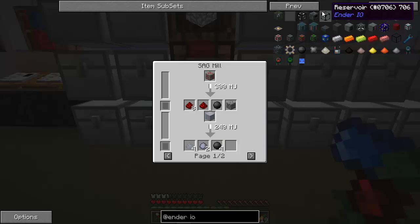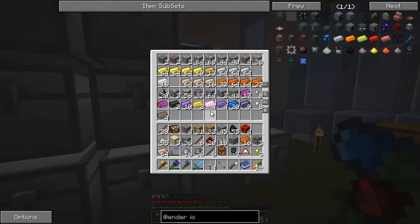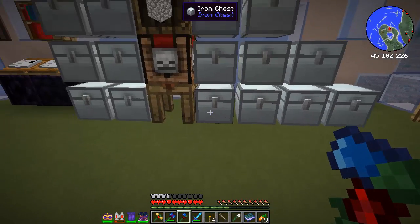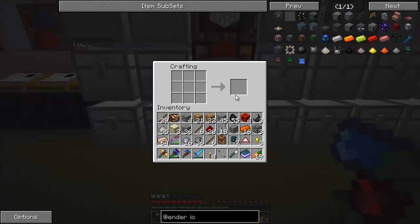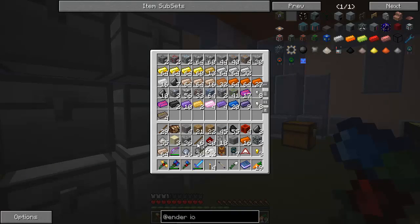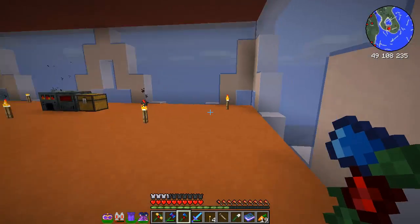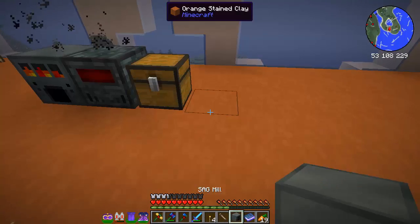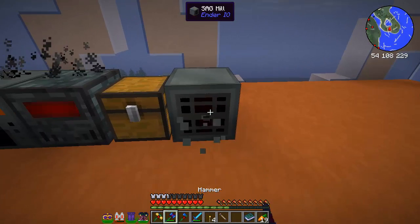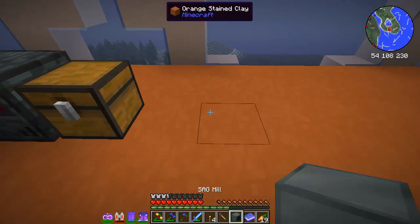SAG mill — where are you? Machine chassis we got, basic capacitor, iron, and we just need some flint, so that's a piece of cake. I saw my flint. Let's go put this guy down and run some of these wires here. Let's put the alloy smelter here to match, and then the SAG mill. How do you break these guys? No wrench required — awesome. Let's get these guys over here and make some of this conduit.